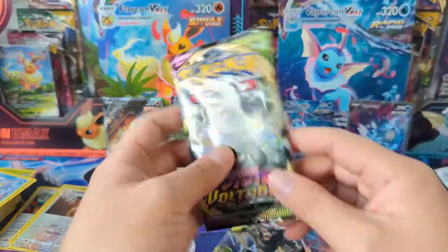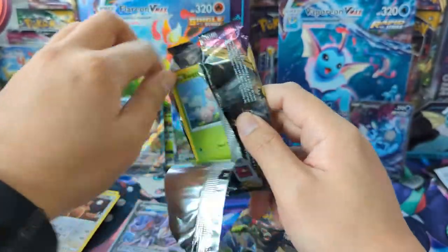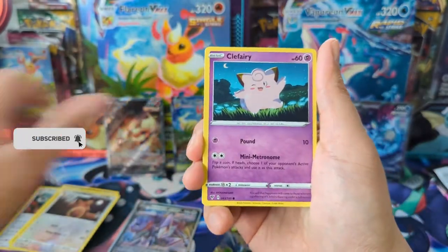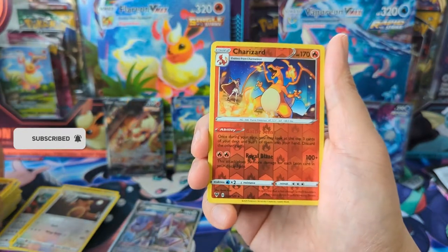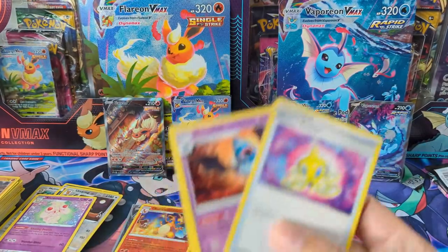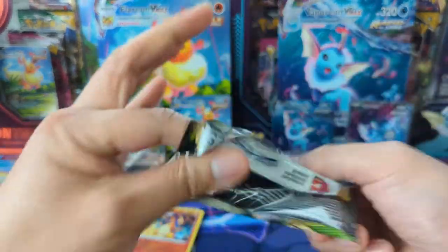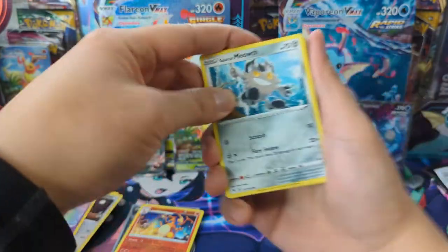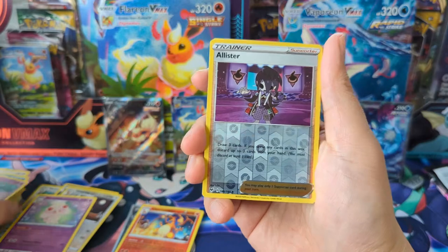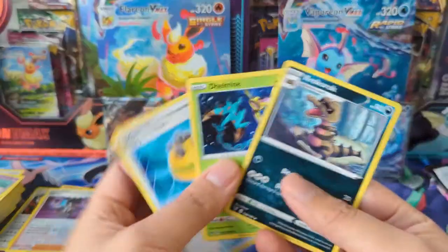Wait, we got two Vivid Voltage in here — I stand corrected, it was in addition to Vivid Voltage. Vivid Voltage is absolutely fine; obviously we're looking for that chunky Chu. We've actually pulled one for our good friend Richard Omega — shout out to you. Oh, Charizard reverse — always nice to see — then an Alcremie. Another Charizard! Definitely could be worse as far as those Vivid packs go.